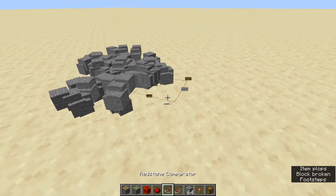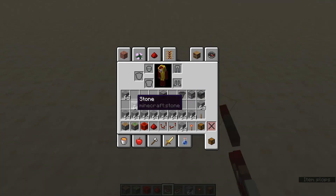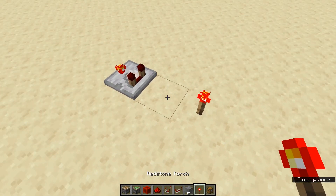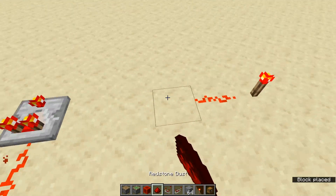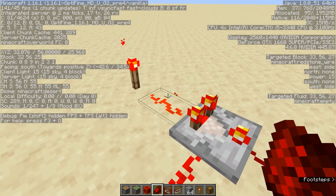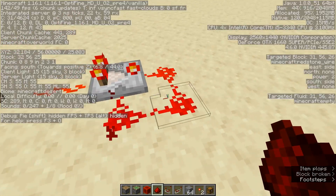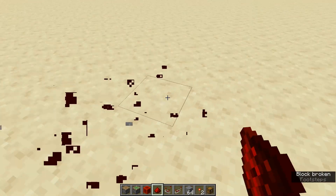Redstone comparators also have a second mode. If you right-click it, the torch comes on. What this does is it subtracts — the incoming signal strength will subtract the amount coming from the side. So see here, this has 15 power, 12 power from the side, and it emits 3 power. You can actually make some loops like this, and this will basically just cycle it, as you can see here.